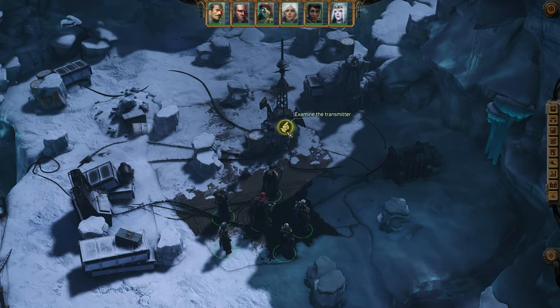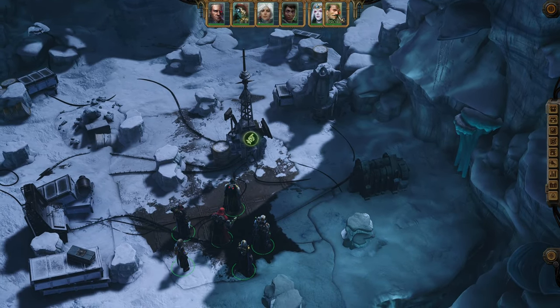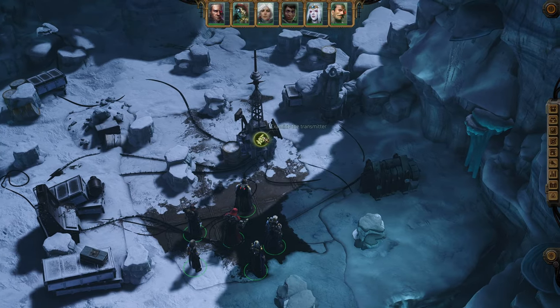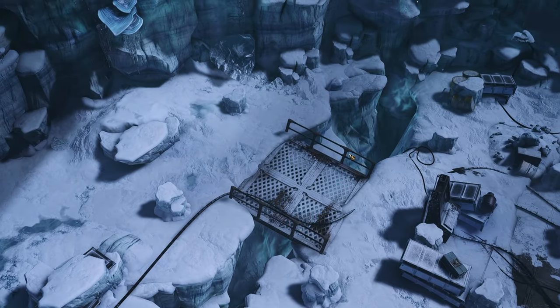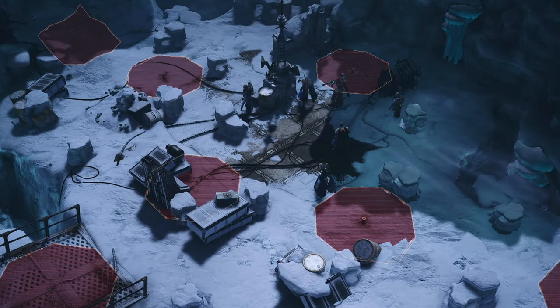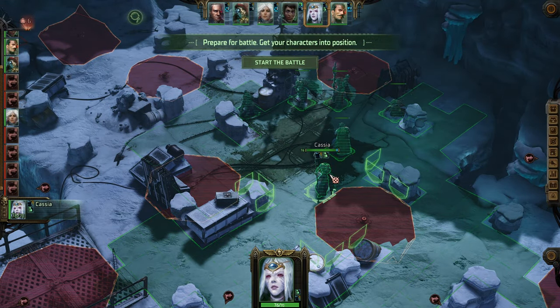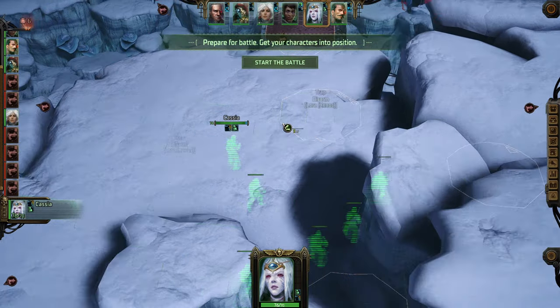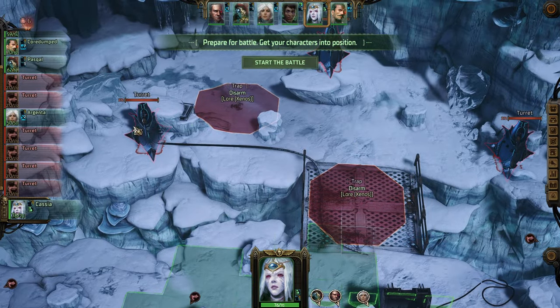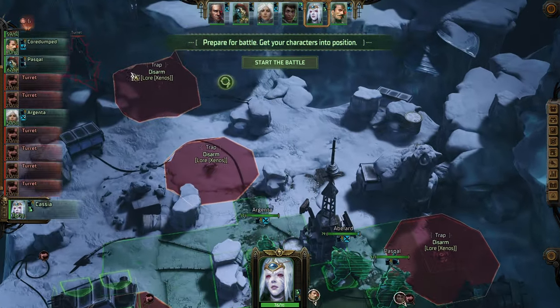We were exploring this area — we've examined this transmitter. This looks to be kind of an arena, so I expect an ambush here. Let's see if that's the case. And of course... the enemies are actually — this is not good. Oh god, because this is riddled with traps all over the place.